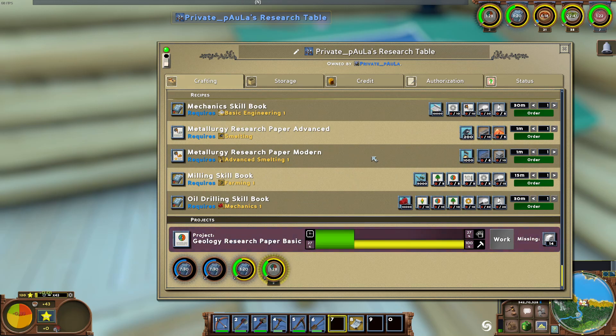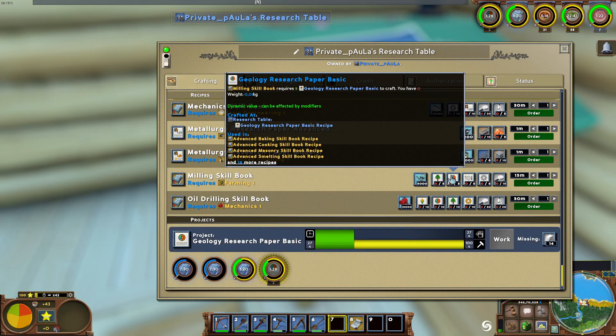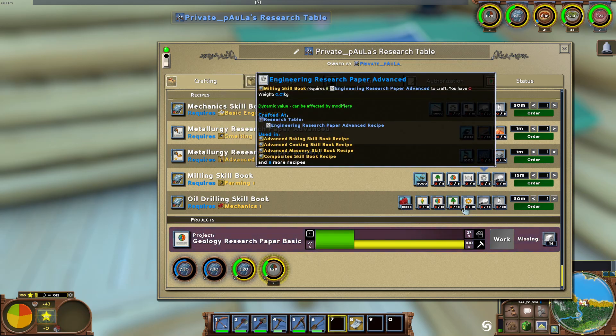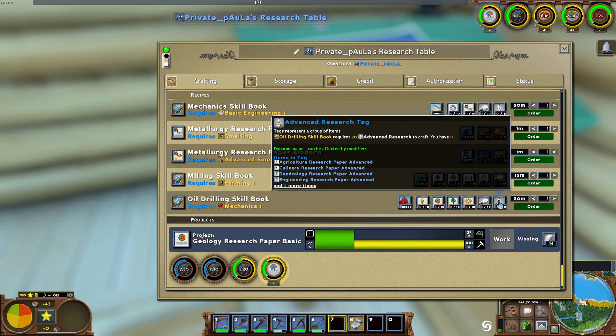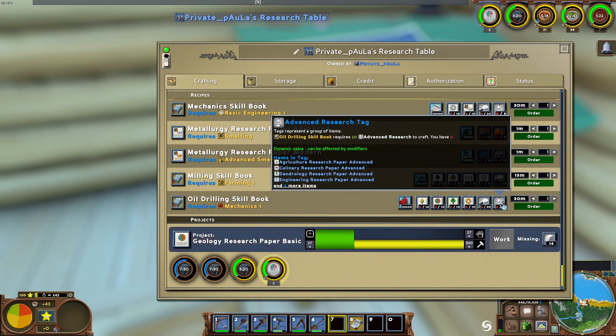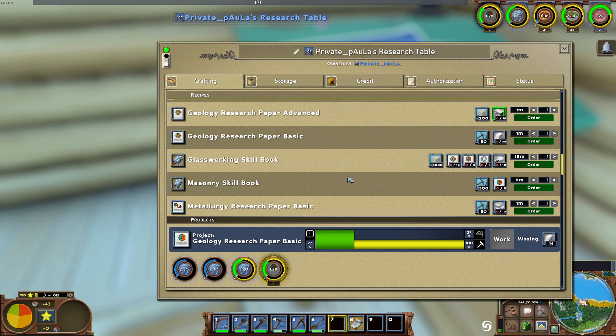Some skill books need only general basic research papers. For example, oil drilling would just need any research paper with the advanced research tech — so it could work with an advanced agriculture research paper, an advanced culinary research paper, et cetera. This means it is sometimes possible for other players without the corresponding skill to still provide some of the required research papers.